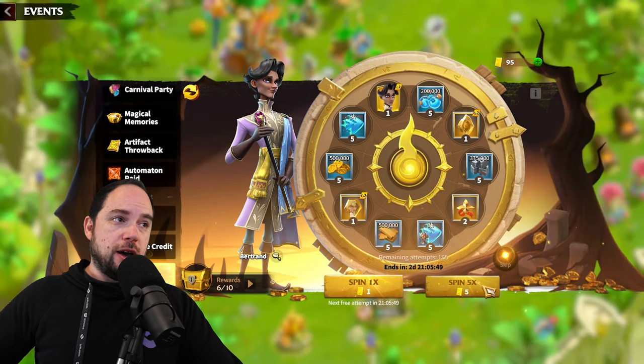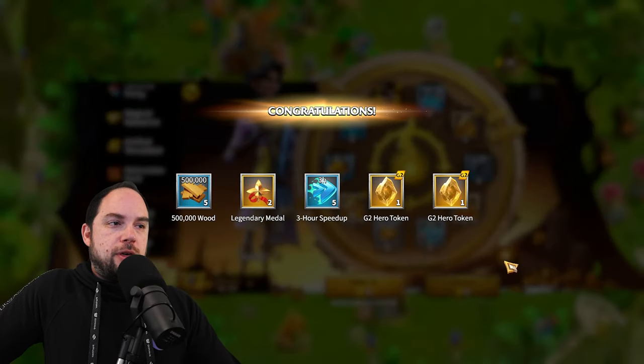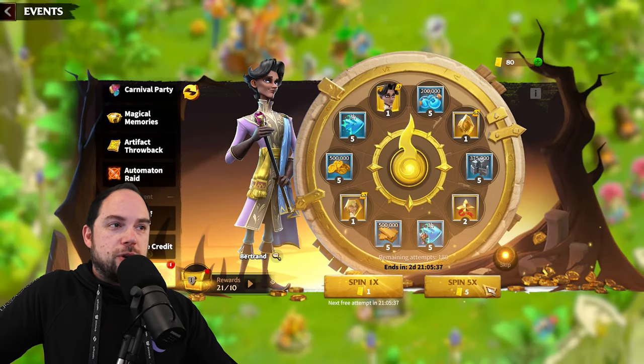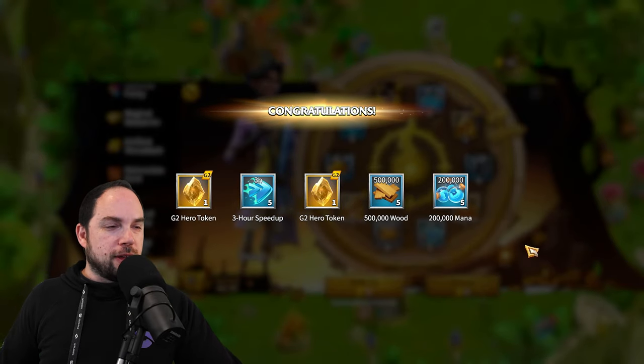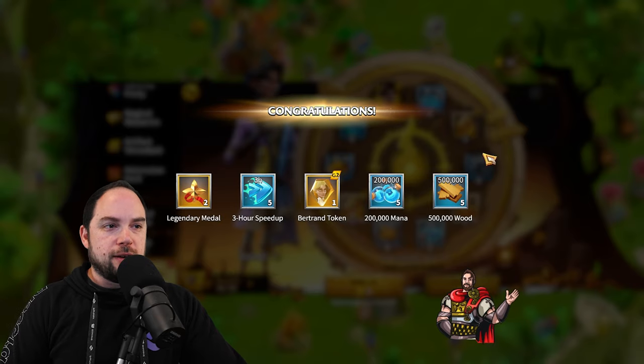There's one token. We're now at still one token, but I did get a universal, which is even better. These G2 tokens, if I'm right about new heroes showing up, are going to be really sweet. We're at two Bert tokens — this is going way better than I would have expected. Two more universals — let's go. Three Bert tokens, so now we need 70 more.